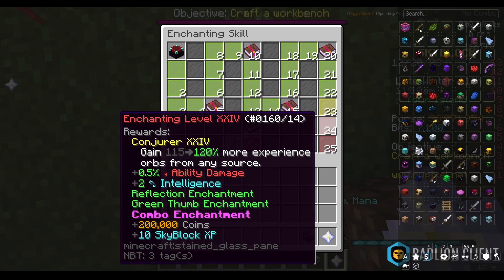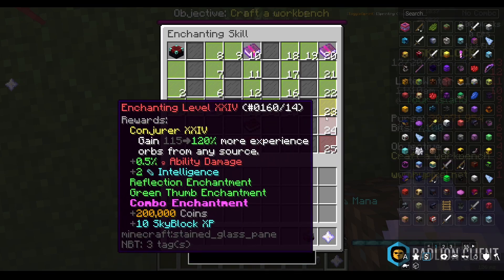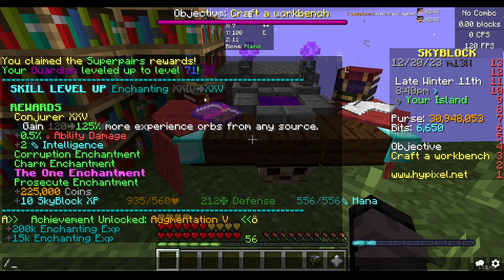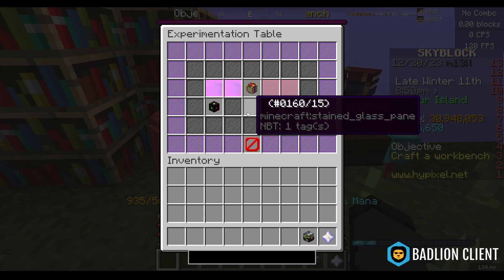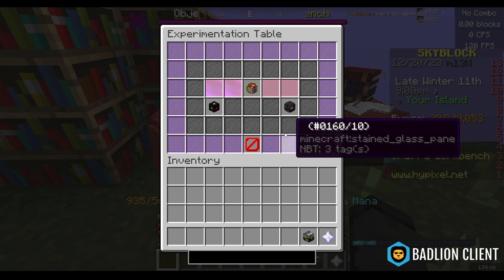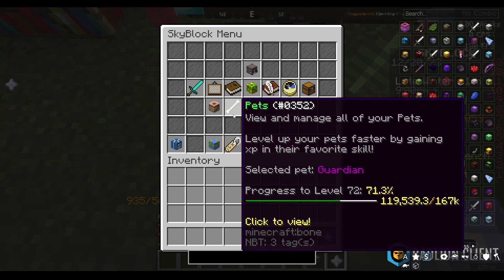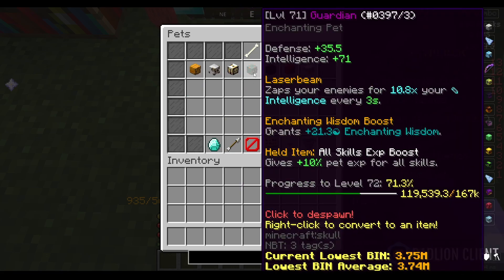There are a lot of enchants I'll need — I think I need at least enchanting 36 for all of them, so I still have quite a while to go. I just got enchanting 25 and my guardian pet to level 71. I did the table the maximum amount of times, and there's a button that lets you do it more times if you pay using bits and XP — that's exactly what I did, and that's what I'll be doing throughout all of Derpy to get the maximum enchanting XP I can.